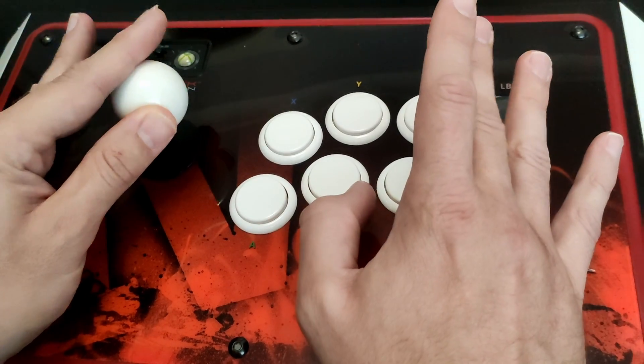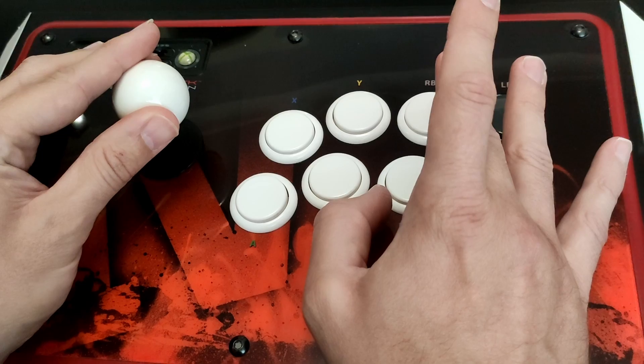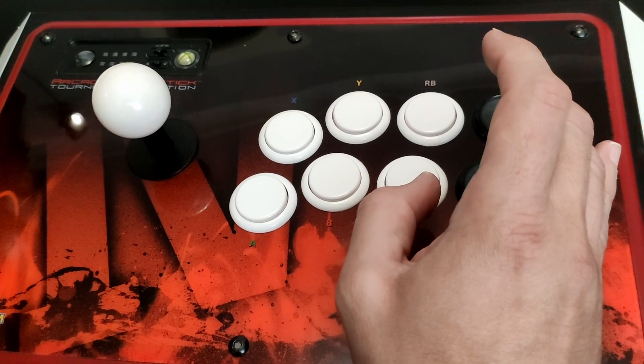So you do this: back, hold the button, forwards, let go of the button. This seems to work for me — it's not the official way, but it seems to be a lot more consistent when I do this.